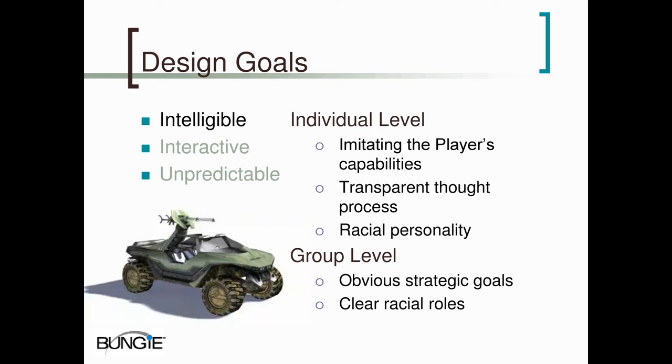We also gave our AI clear racial goals on the group level. When you have a consistent racial role, you give the player feedback on how a group of enemies is going to react. When you walk into a room and see nothing but grunts, you can figure they're probably going to collapse easily. Whereas if you walk into a room and see a couple of elites backing up those same grunts, you know that you're in for a fight.